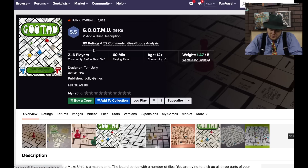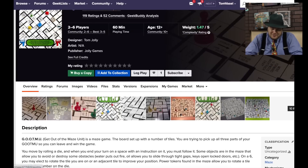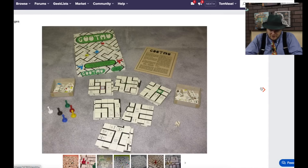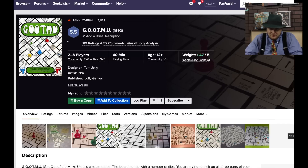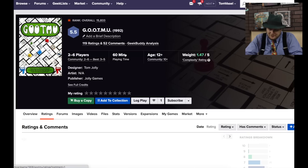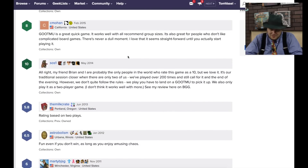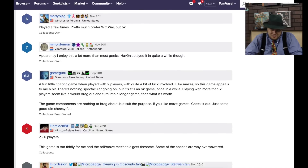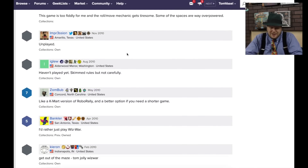GOOTMU — Get Out of the Maze Unit. This is from Jolly Games, designed by Tom Jolly. Really, really bad components — this is definitely a self-produced one. It only works with two players and it's chaos. Tom Jolly also did WizWar, and this is similar to it — like a Kmart version of RoboRally.